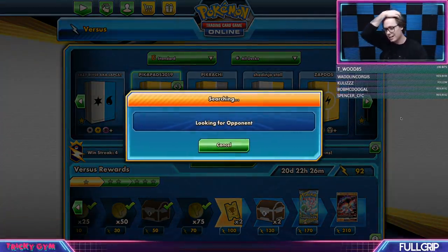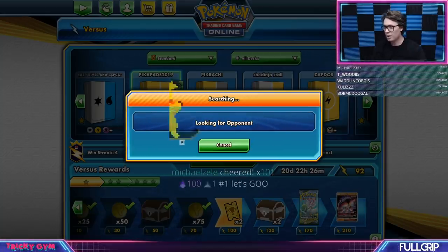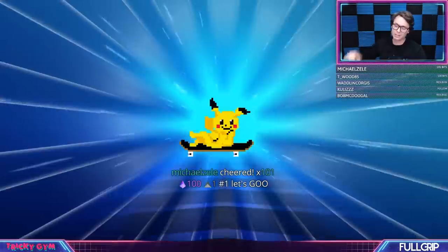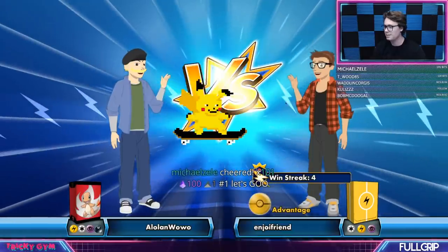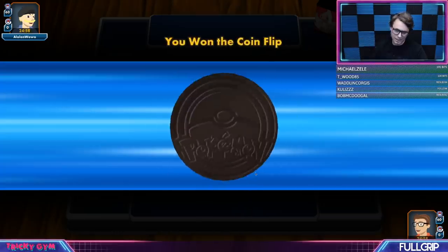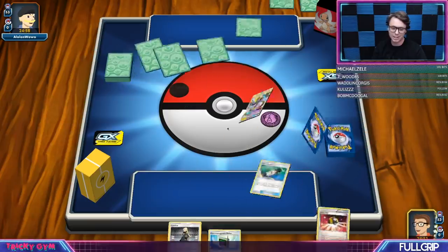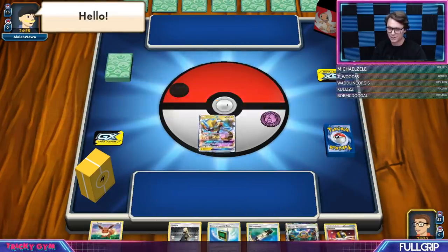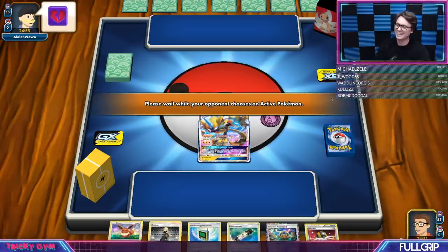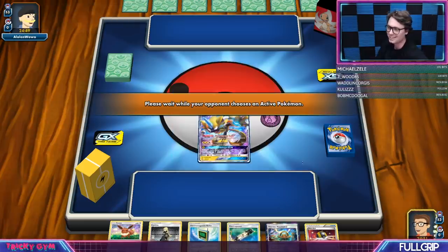I really love that you can rely on any of your different attackers — Zeraora is an incredible attacker, you can rely on Jolteon, you can rely on Pikarom if you want to. I would love nothing more than for someone to play this deck and have a killer run at NAIC, so I'm making this list as public as possible. You down for the pads? Let's go. We're going first — let's see what we got going on here.